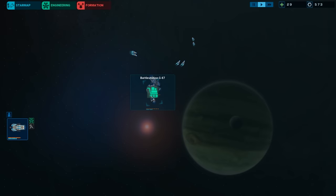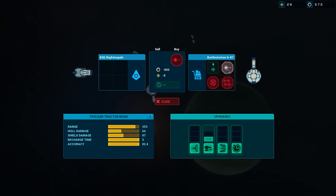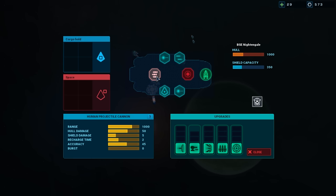Some missions have a turn limit and some do not — that makes sense. It looks like there are no engineering upgrades here. What do we got? Tractor beam, energy gambling — that sounds interesting, but I can't afford it. We do have the shield upgrade and all the other stuff we wanted.